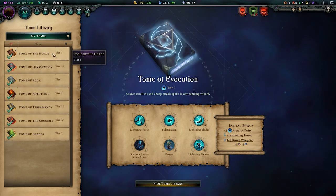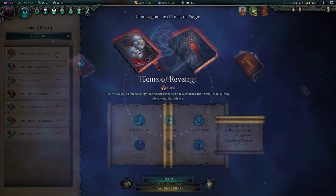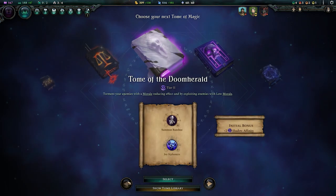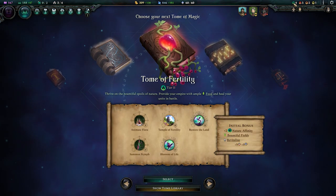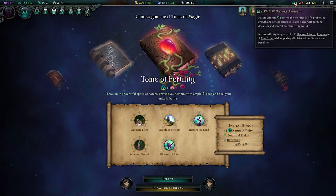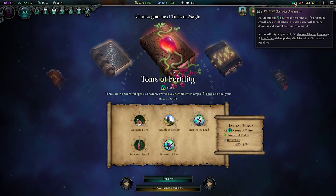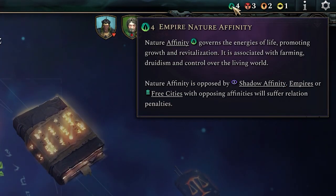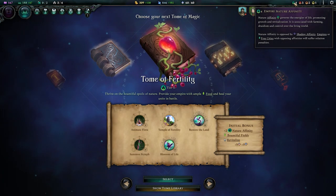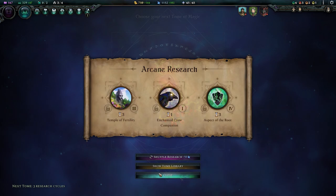You can view the tome library at any time as you go to select a new research. You can look at the tomes you've already got or perhaps look to the future to plan out a strategy. At the start of the game you'll have access to tier one tomes, and as you upgrade and pick up more tomes you'll gain more affinities, visible at any time up in the top right of your screen. These affinities are very powerful and will direct you in a certain direction on your empire development tree, so take care with which ones you're selecting.